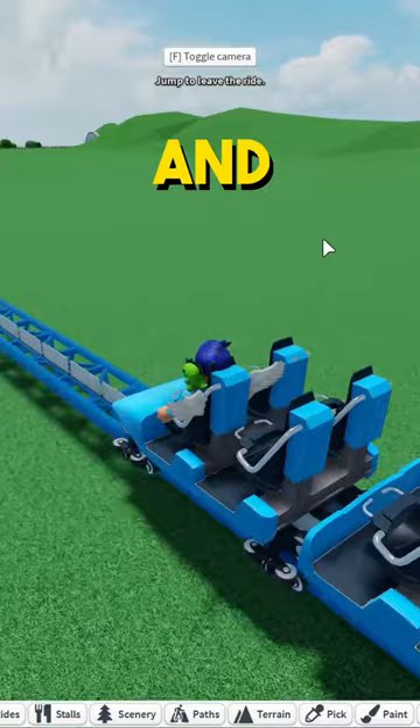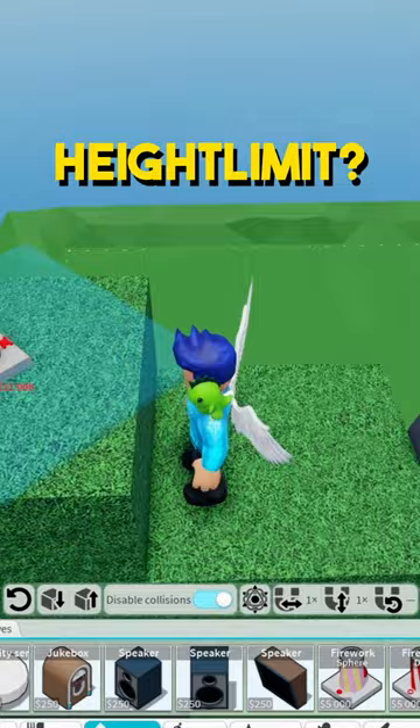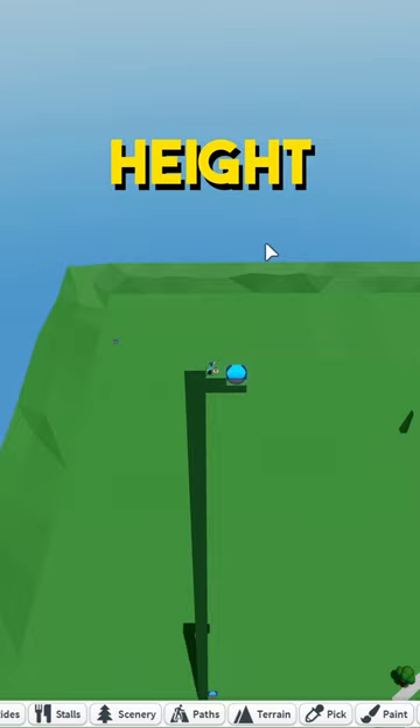Yeah, I think that worked. Fireworks can go above the height limit — of course I'm not able to place anything here due to the height limit, but if I place it one lower and then press the button, as you can see, fireworks can actually go above the height limit.